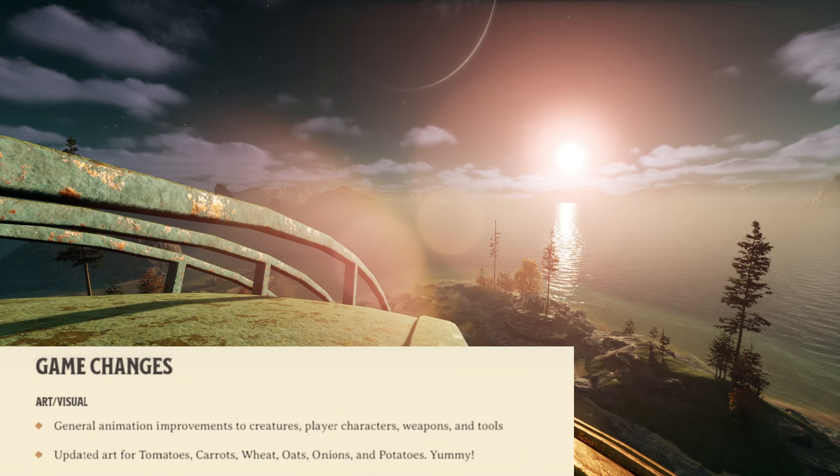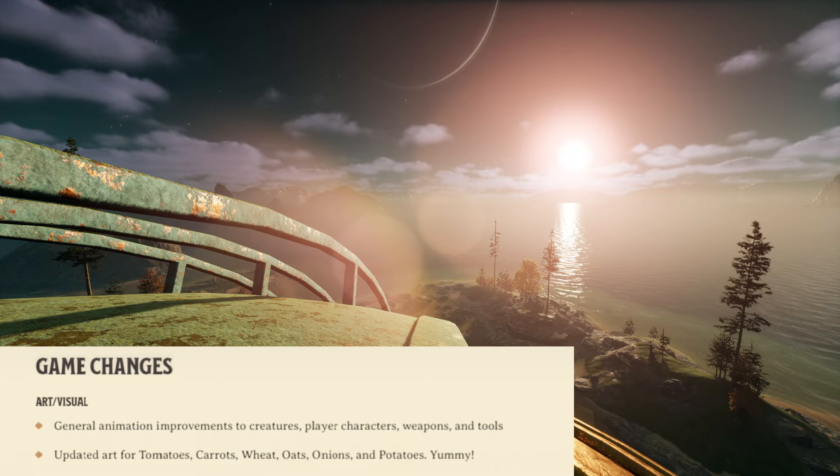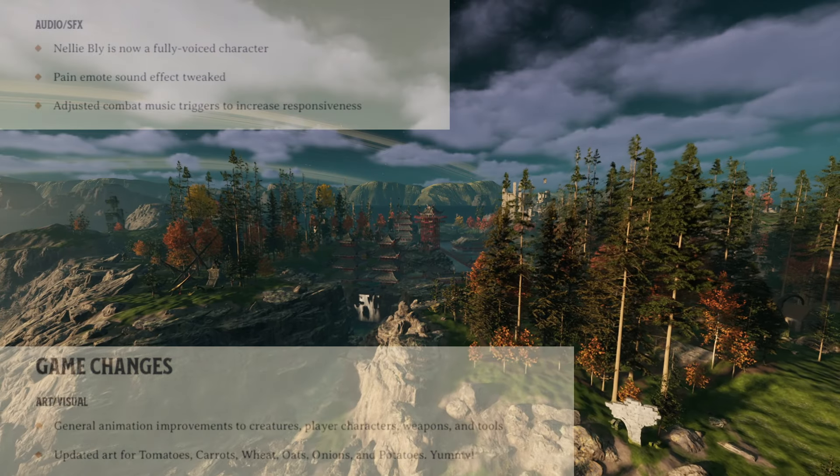Getting into the patch notes proper with some game changes: in the art and visual department, there's been general animation improvements to creatures, player characters, weapons, and tools, as well as updated art for tomatoes, carrots, wheat, oats, onions, and potatoes.